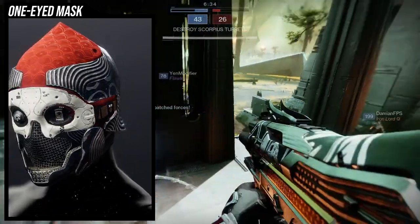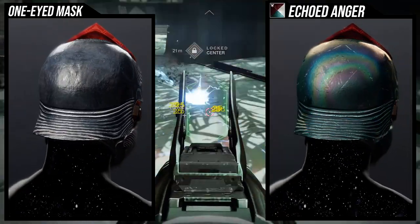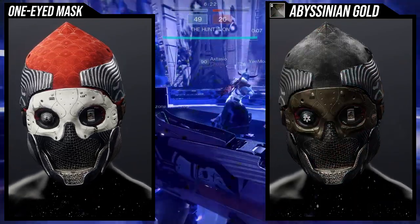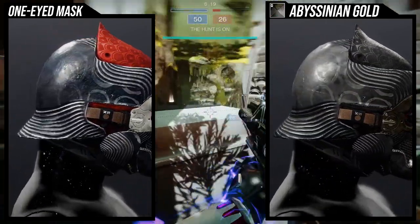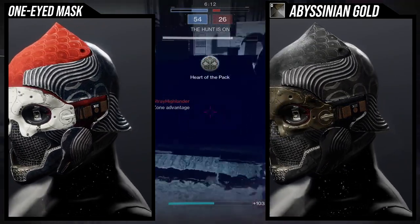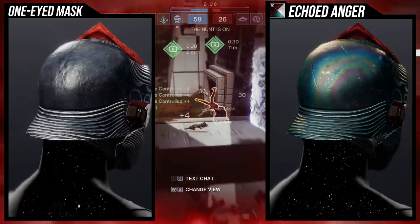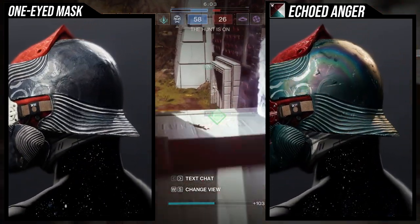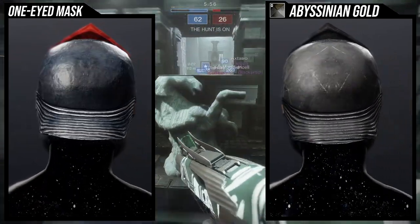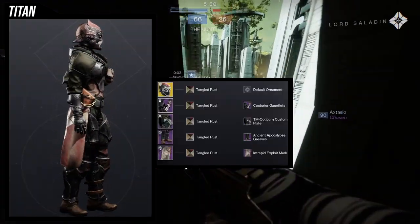I actually thought this was going to be a hunter exotic because it's basically a skull helmet, and hunters are edgy. That being said, I think this exotic is super cool looking. As for shaders, it shaders really well — it's one of the few exotics that shaders really well. With echoed anger it looks super dope; the blue steels are covered and the red is really coming out. Even with abyssinian gold it looks really cool.